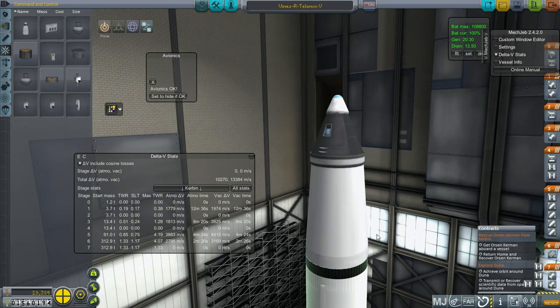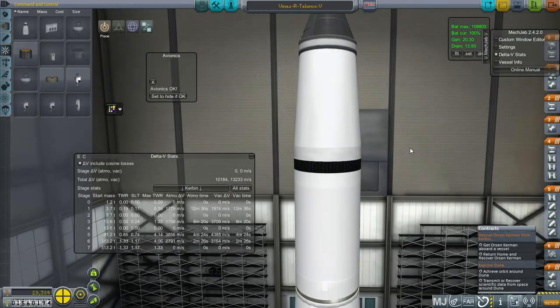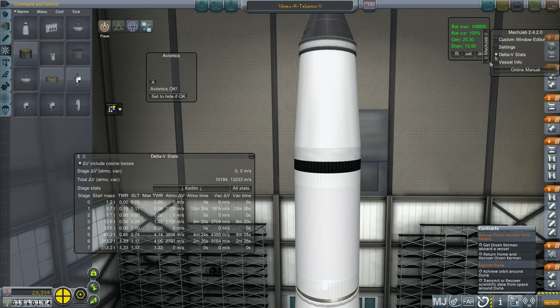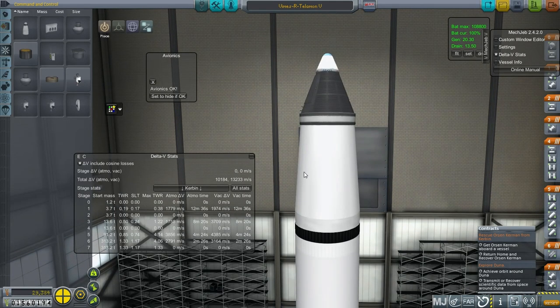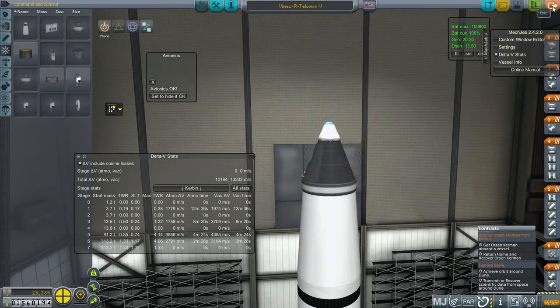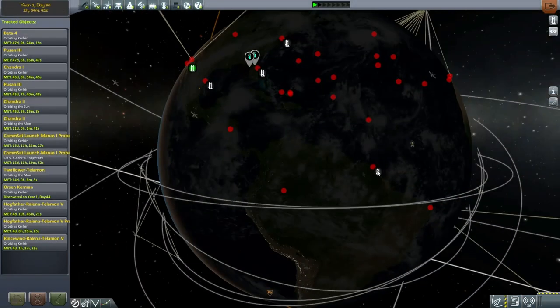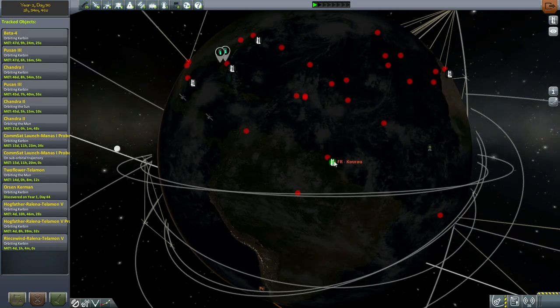Let's try and get this into orbit to rescue Orson Kerman. But first I need to change our launch site, because otherwise we're not going to be able to reach him. I guess with all this delta-V we probably could correct the inclination, but I don't want to do that. Let's go to the tracking station. I never know how to pronounce that launch site name — Koro? I think Koro comes close.